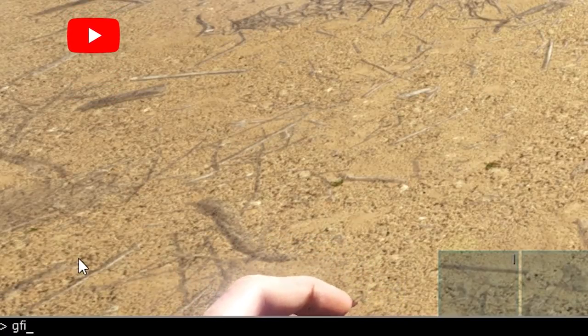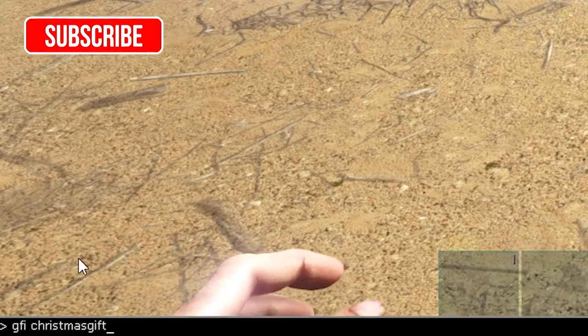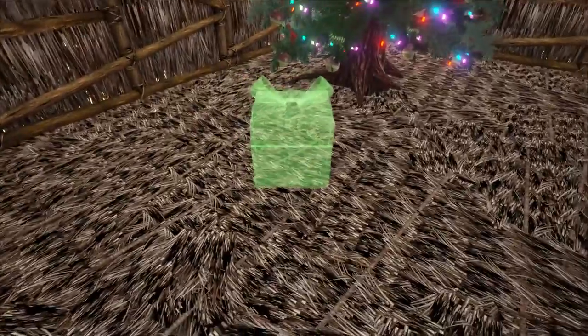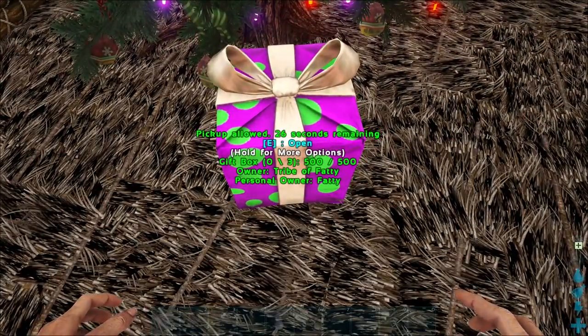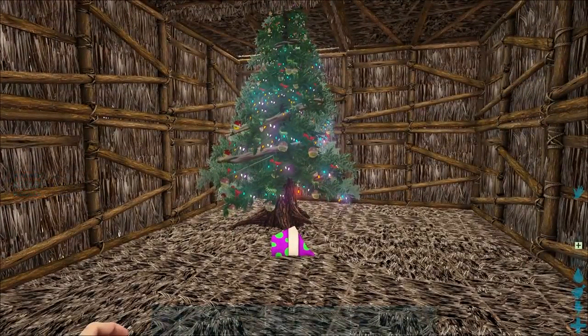Next up we have a Christmas present, and who doesn't like getting Christmas presents? Type in: GFI space ChristmasGift space 1 space 1 space 0, and you'll spawn in a Christmas box that you can place under the tree or wherever you want for your buddies. You can even set it to have a name on it so that only the player whose present it is can open it.